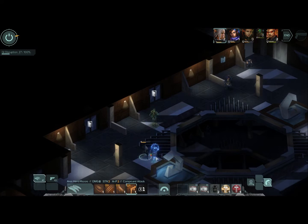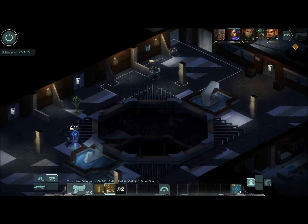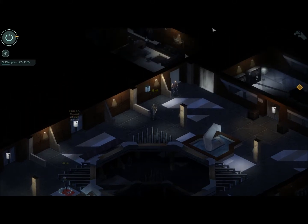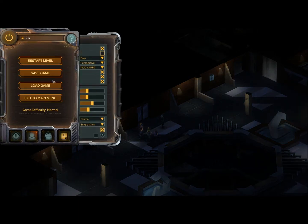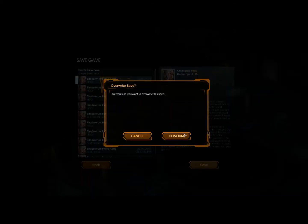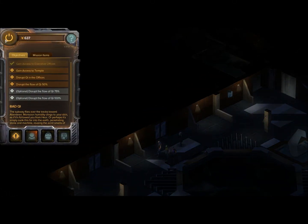We're going to go ahead and kick this thing with a slash and a kick, and you're immune to the AP damage. Disrupt the flow of key: 50%... disrupt the key in the offices. Disrupt the flow of key: 75%, disrupt the flow of key: 100%.